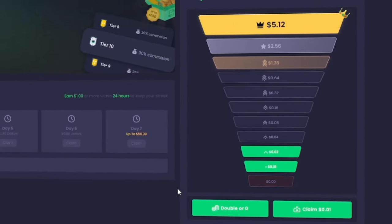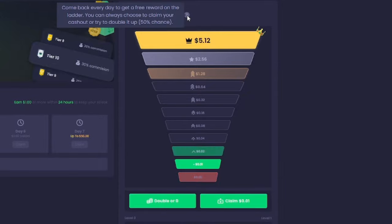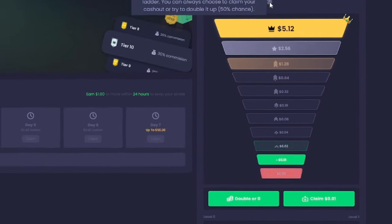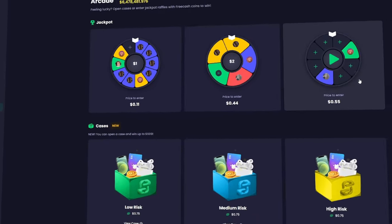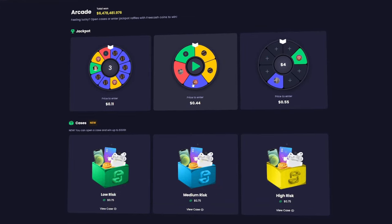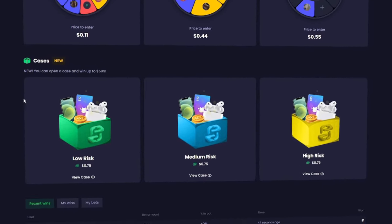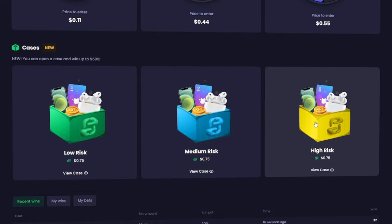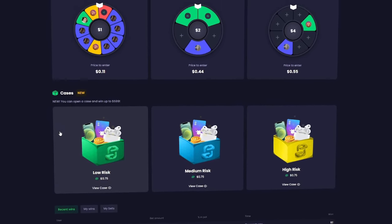There's also a daily bonus ladder where once you've reached level 1, you can claim a free cent, then choose to double it or claim your winnings — but there's only a 50% chance the double will work, so it's essentially gambling. Speaking of gambling, that brings us to the arcade tab. There are a bunch of different options in here to gamble your earnings for the chance to earn more. Just make sure you secure yourself Prime before you start playing with your extra money.